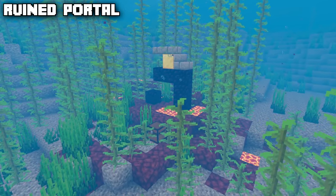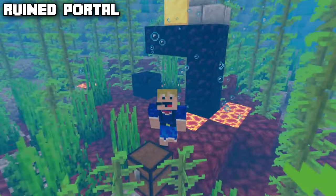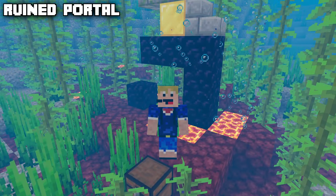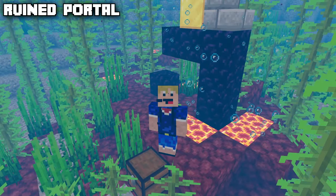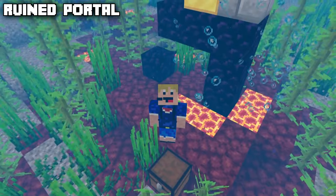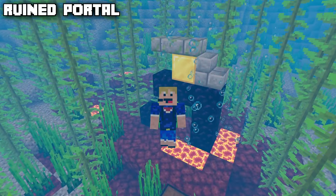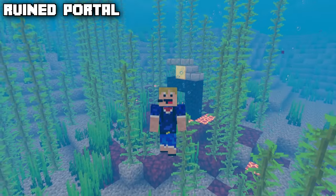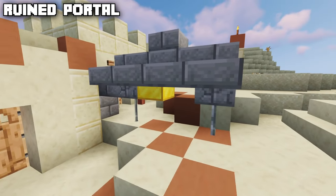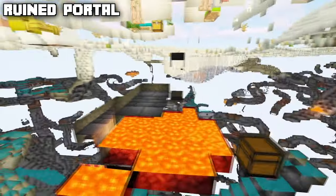There is also the ruined portal — one of the most versatile structures in the game. It generates not only underwater but in a whole lot of different places. It mainly consists of a broken portal, usually one or two gold blocks, a chest with some related loot, and quite a bit of netherrack if it generates in the overworld. Apart from underwater, the ruined portal can also generate in the desert biome and can even be partially underground.